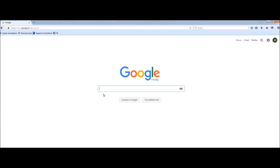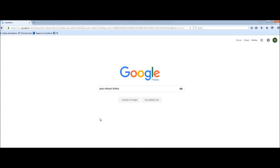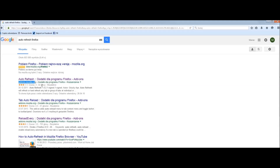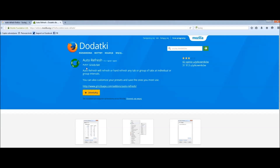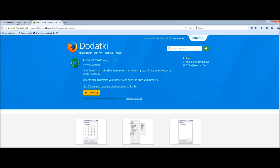Now here we are in Mozilla Firefox, the other most popular browser. Again, we put 'auto-refresh Firefox' into Google, and the official Mozilla add-ons site appeared. We open it and this is the auto-refresh add-on — I think it's actually done by the same person as the Chrome one. Just install it, done, restart, and we have it installed.